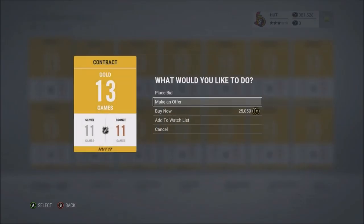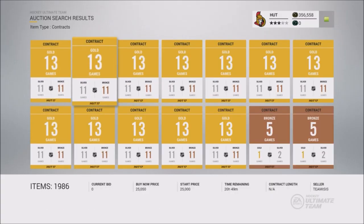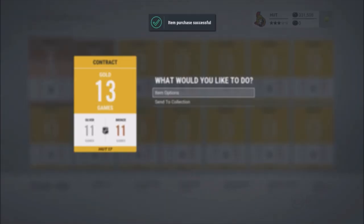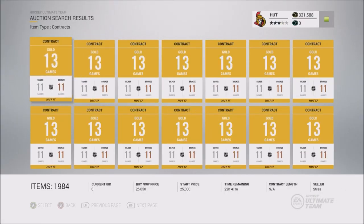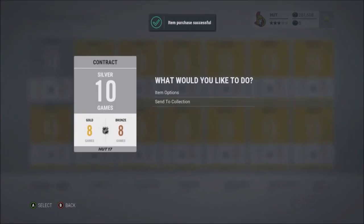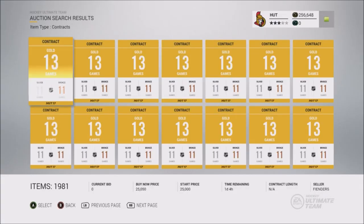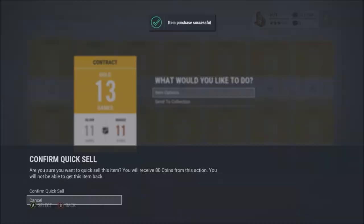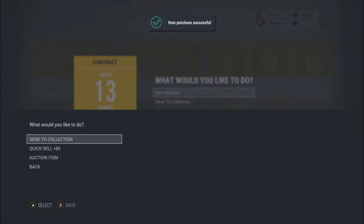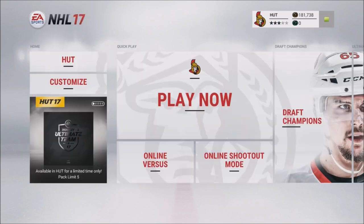You guys remember the set glitch that was happening where you didn't need a carbon collectible to get a Stanley Cup card? That glitch existed since the beginning of the year — at least the first time people used it was around November or December. I'm going to do my best to inform you guys of these different tricks as soon as they happen, show you my experience with them, and see if I can make coins from them. Funny enough, on screen I just got kicked from the EA servers after buying too many contracts or something.